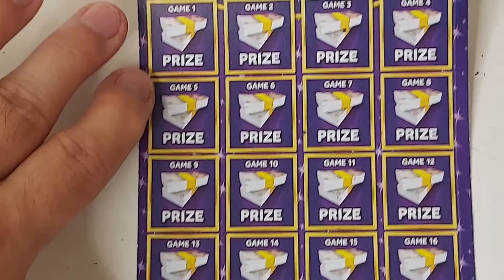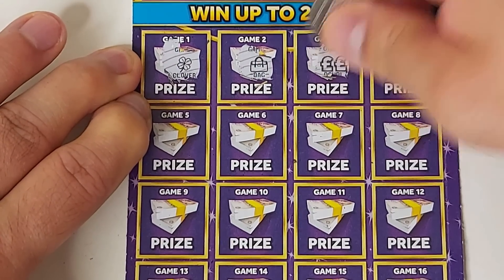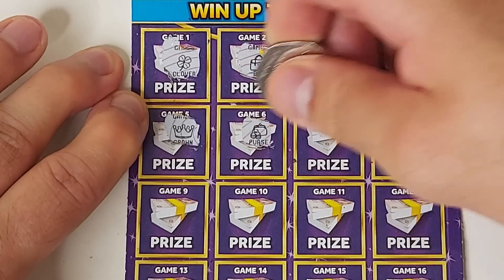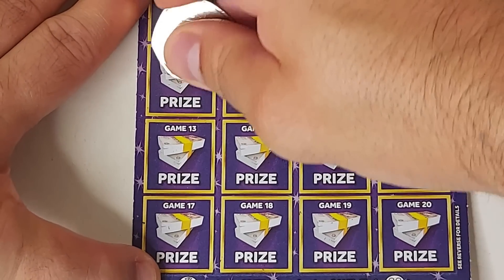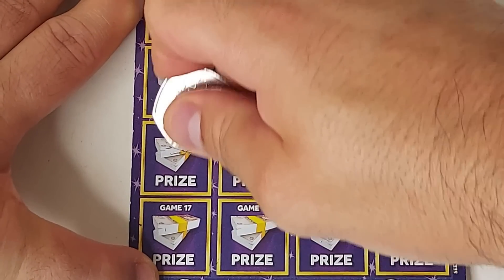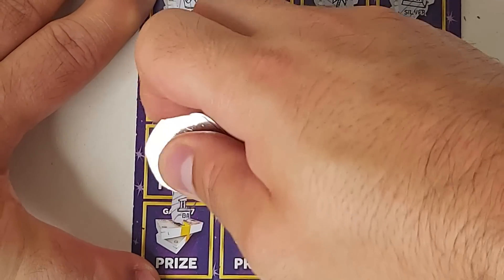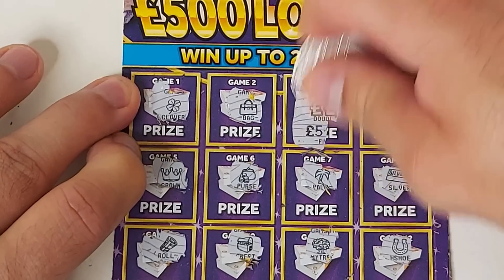This is our halfway card — card number five. Can we get anything decent here? Clover, bag — double pounds! Lovely. Briefcase. Let's see if we can get anything else. Crown, purse, palm and silver bar, roll, chest, money tree and horseshoe, wad, necklace, star, pot of gold, bank, watch, nugget and coin. Okay — double pounds — that's £10 there, double money on that one. First win!